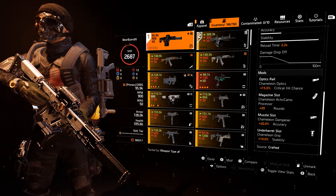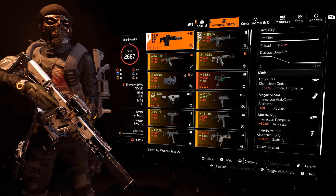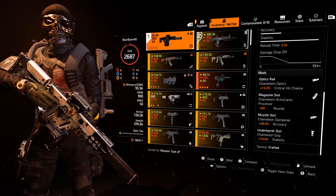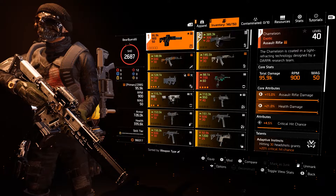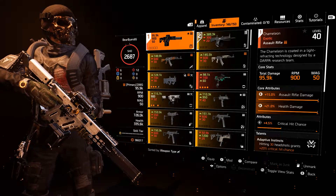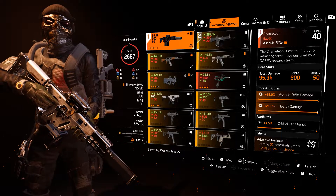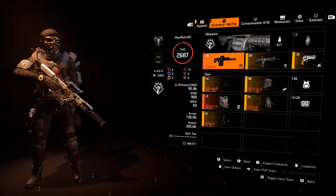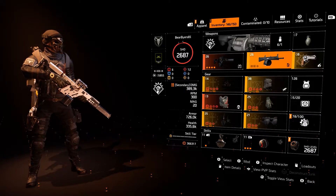It's really important — it comes with 15% crit chance on it already, an extra 20 rounds, so the clip is up to 50-round magazine, 900 RPM, and a decent damage at 95.9. This really kind of rocks.